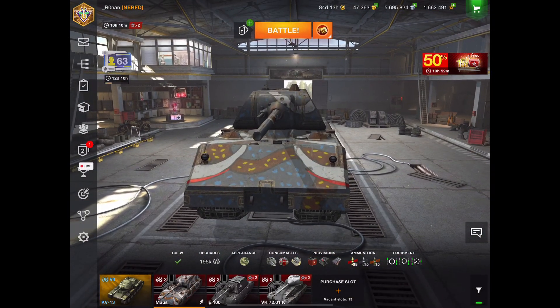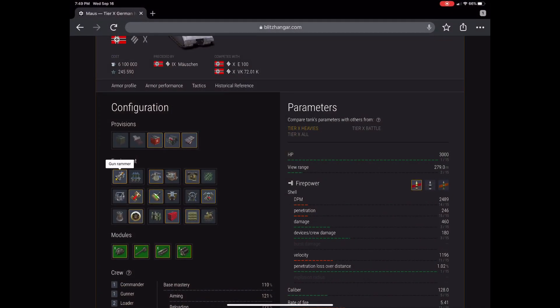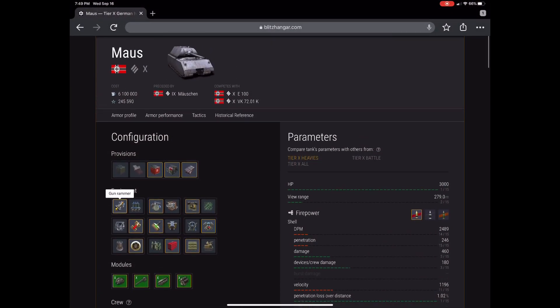The second game is the best Maus game, maybe one of the best games I've seen in a very long time. Let's do a quick overview of the Maus. Obviously this tank is designed to block damage — it's not an offensive weapon of any kind — so you've got to think through that with the parameters you use.